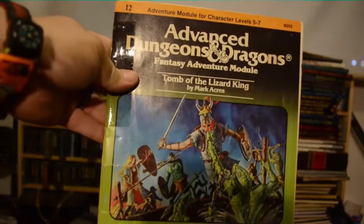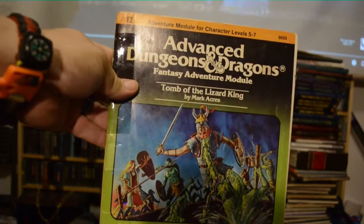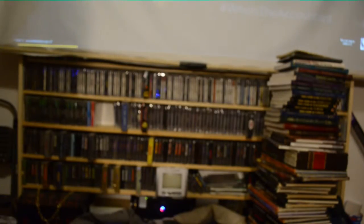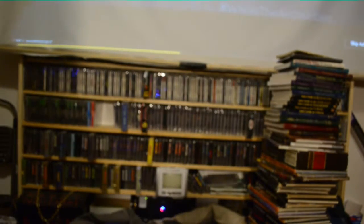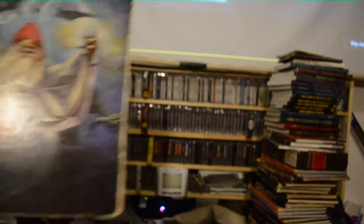We've got a Dungeon Master screen — those are always helpful to hide rolls from the players. Old first edition module: Tomb of the Lizard King. Player screen — gives you quick reference stuff for the player, like how THAC0 works and all that stuff.